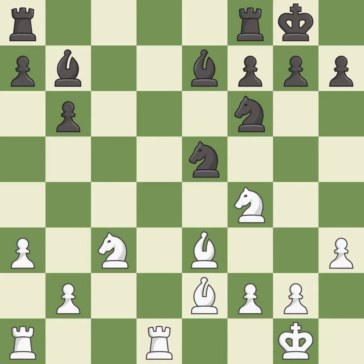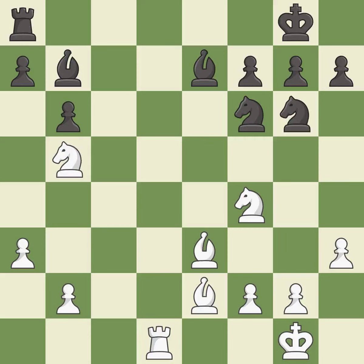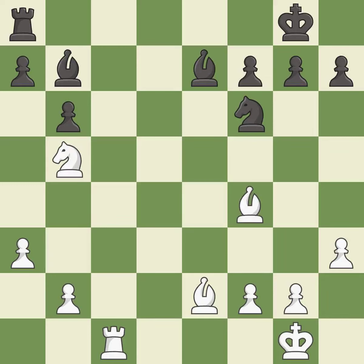Takes back — excellent. This offers to exchange pieces of equal value — good. This threatens to win a pawn — good. This maintains the balance in material with a good trade — good. Recaptures — best. This is not the best — inaccuracy. This threatens to win a knight — excellent. After all captures, this is an equal trade — best. Takes back. This threatens to activate a rook by getting it to the 7th rank — best.